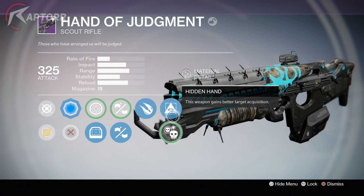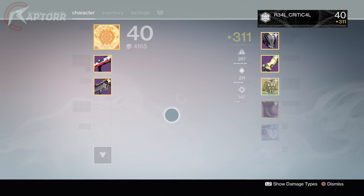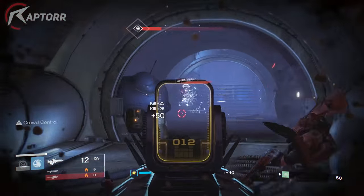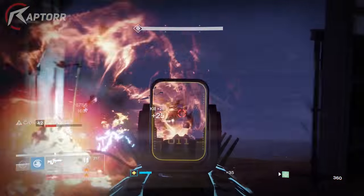I found that once you get one kill, the crowd control perk actually procs, which is quite nice. Depending on your playstyle, you'd either use hidden hand or explosive rounds, but mainly in both PvP and PvE I would use crowd control, as you guys can see it working here.